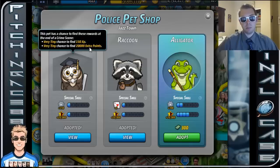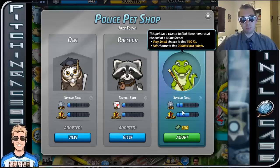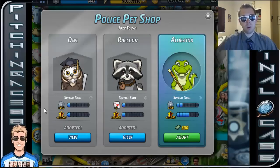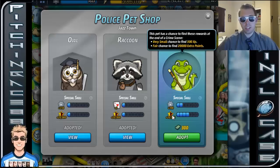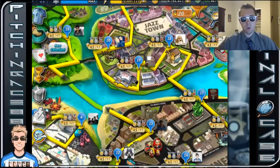Now, the next one is going to be the Jazztown, which is the owl, raccoon, and alligator. The alligator is pretty sweet with how many experience points he gains. But if you don't have that, you can definitely go for the owl. You'll notice that anything with cards, I usually don't go for — if you have a lot of friends, you don't really need that many cards because all your friends will be sending them to you.